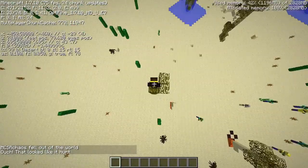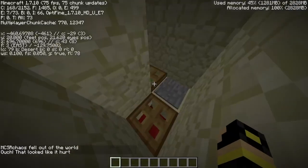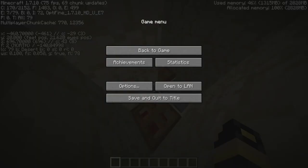This means your ender pearls are always going to be on the first slot, and you can actually see your hotbar while you're strafing into the corner. Thanks for watching — just a little update.